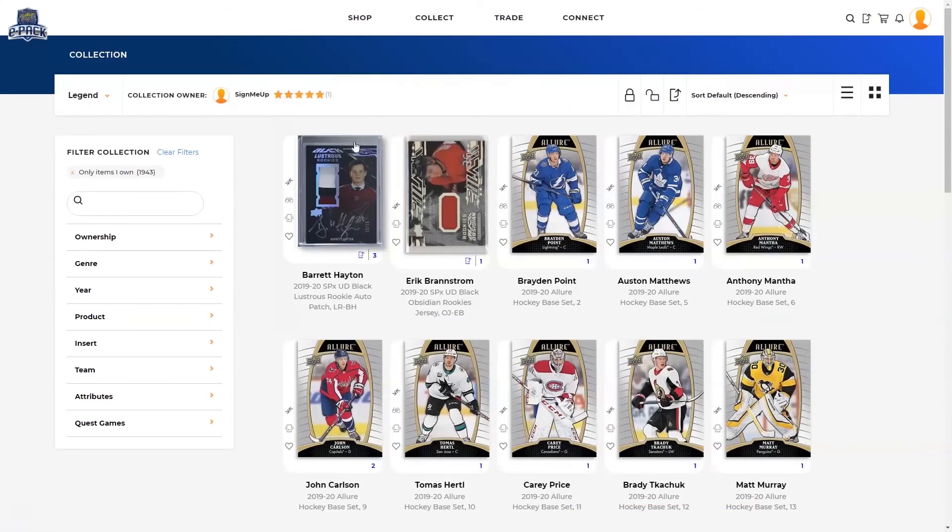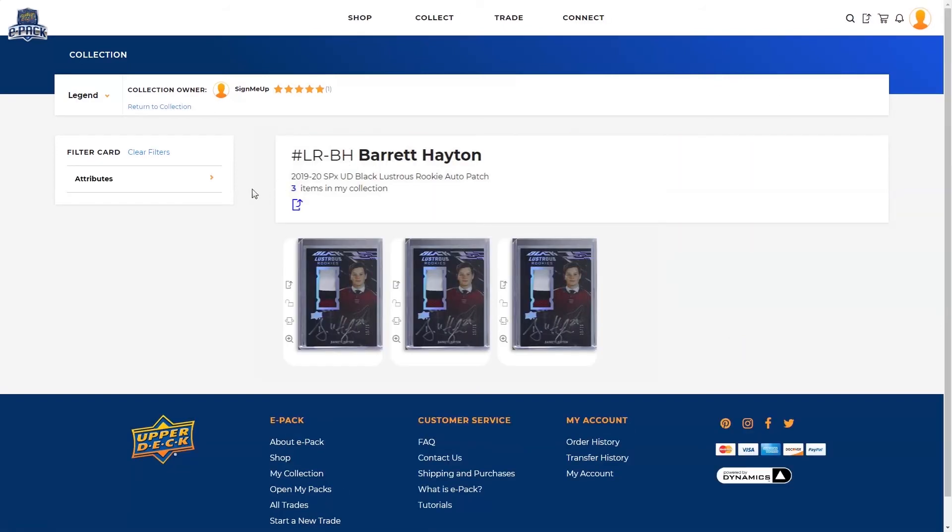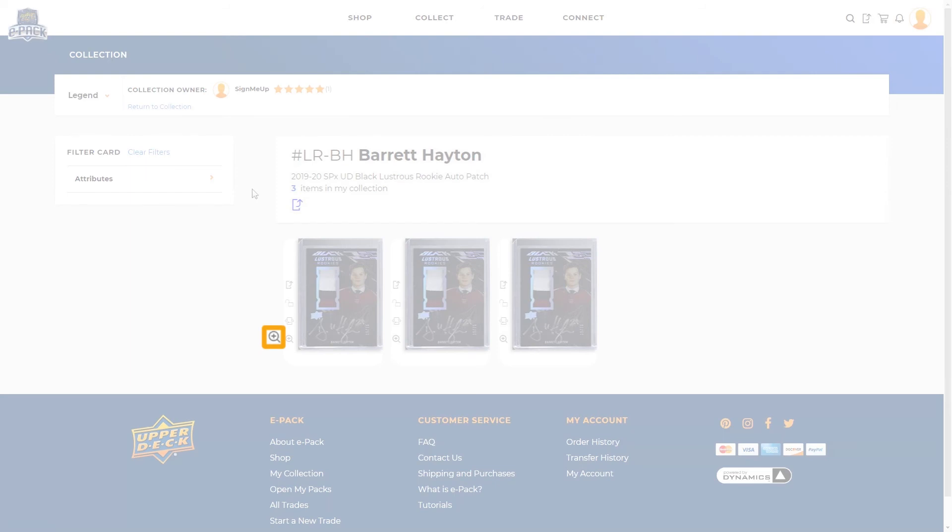You can click on an item in your collection to view all of the unique instances you own. From here, you can zoom in on the item, turn it over to see the back, lock it so the item does not appear in the trading marketplace, unlock it, or for physical items, add it to your transfer card and ship it to yourself.